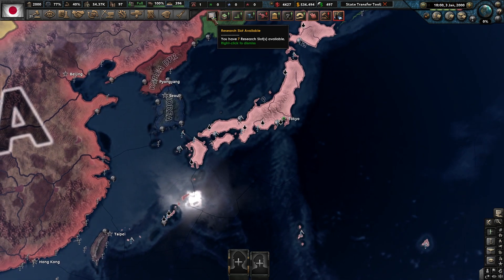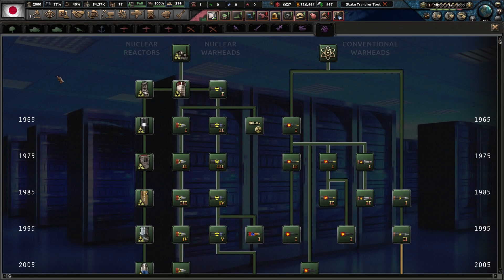First things first, go up to your research slot and get some technology. Under warhead and nuclear technology, you're going to need nuclear warheads — this line right here — and nuclear reactors, this line right here.